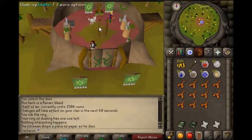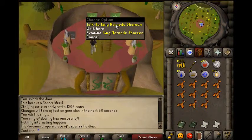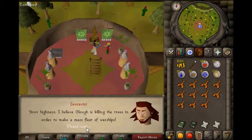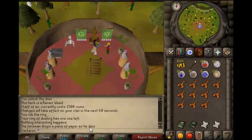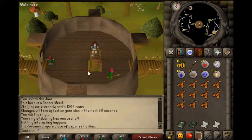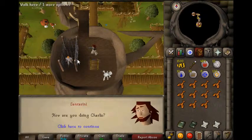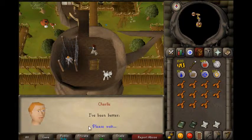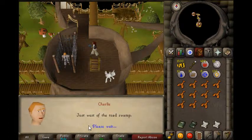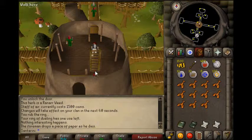I am back in the Tree Gnome Stronghold and we need to talk to the king with your conspiracy - and he doesn't believe you, which is very nice of him after all that we've been through. So you want to talk to Charlie again. He tells you that you should talk to Anita, Glock's girlfriend.